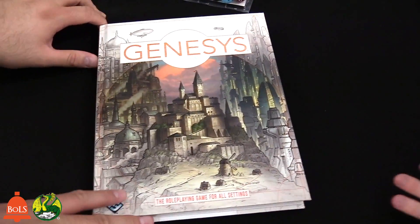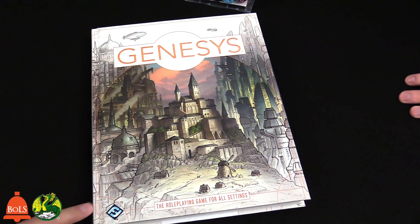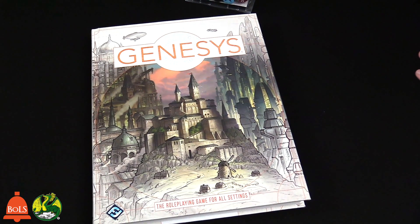There's lots to talk about with the Genesys system — we've been super excited waiting for this one. I know Adam is looking forward to learning more about it. Let's do a quick recap. The Genesys Core Rulebook is $39.95, and the dice are $14.95. As an RPG system, play time and number of players are variable — it's up to you and your group.